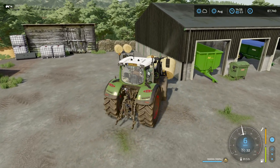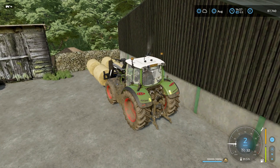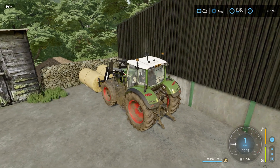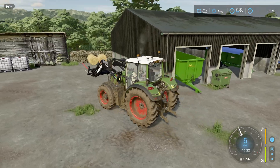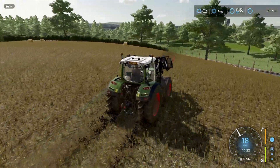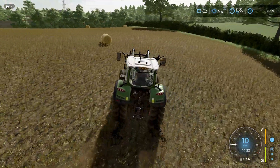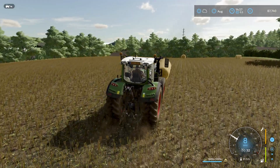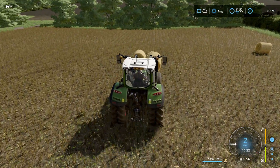So after we've cleared these bales we need to start sorting out a drill. I think we've got enough stuff here to do some cultivating, and I think there's a plough run there if there isn't any ploughing. But one thing we haven't got is a seed drill, or any seed, or fertilizer, or a fertilizer spreader I don't think. So we're going to have to see if we can afford to do that or whether we'll have to get a contractor in.